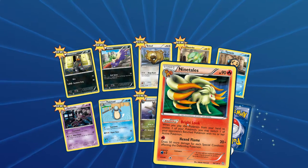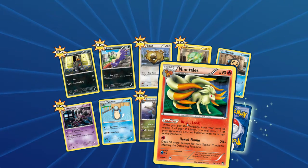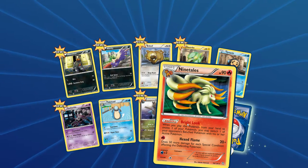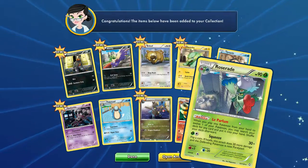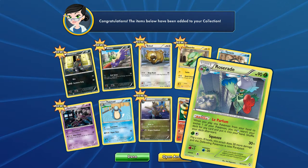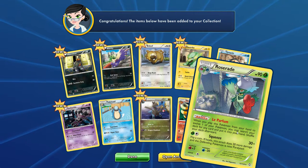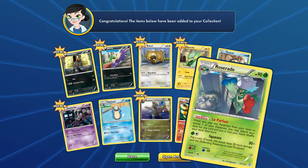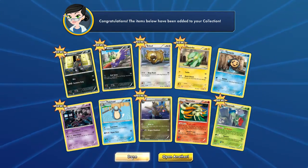This looks like a rare card. Hexflame does 50 more damage for each special condition affecting the defending Pokemon. And Brightlook — when you play this Pokemon from your hand to evolve one of your Pokemon, you may switch one of your opponent's bench Pokemon with his or her active Pokemon. And we've got a Roserade, a La Perfume. When you play this Pokemon from your hand to evolve one of your Pokemon, you may search your deck for any card and put it into your hand. Shuffle your deck afterwards. So cool pack there.